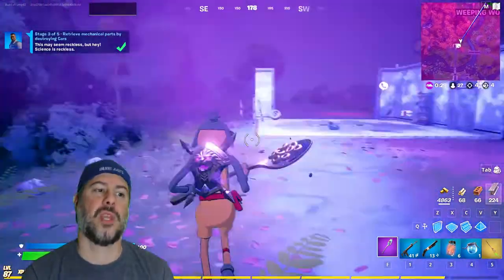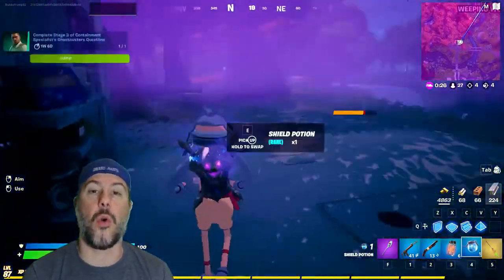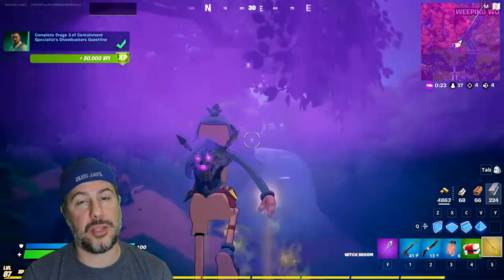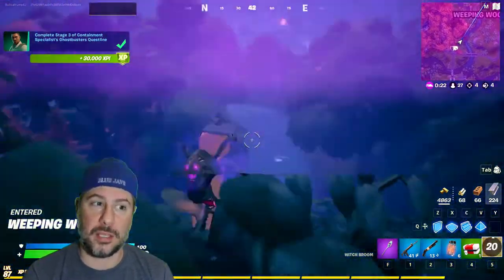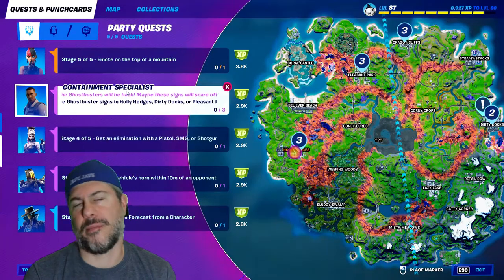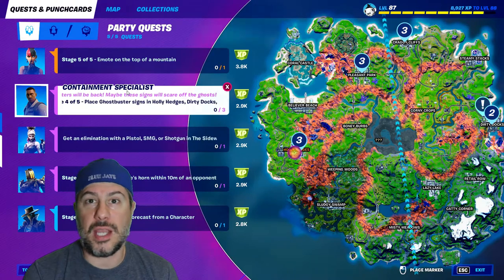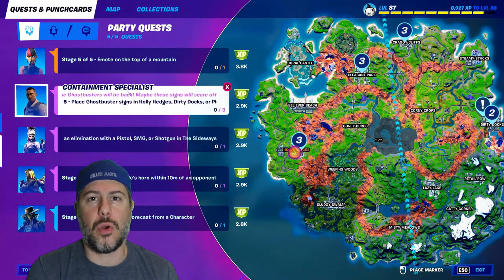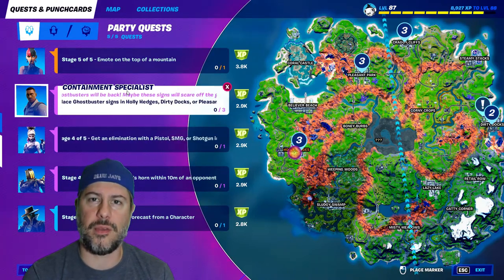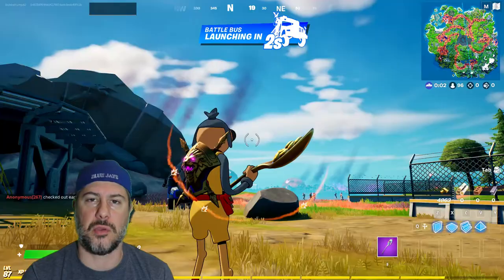Your fourth mission is to place Ghostbusters signs in Holly Hedges, Dirty Docks, or Pleasant Park — but they actually missed one, there's some in Craggy Clips as well. There's three in each location and you only need to get three in total. I'll mark those on a map and show you where each of those actually are in those locations too.